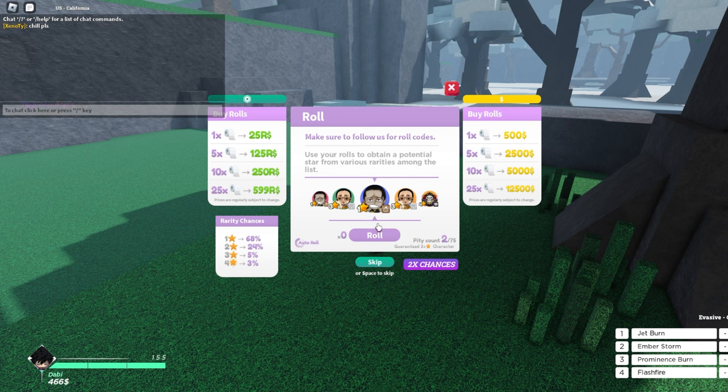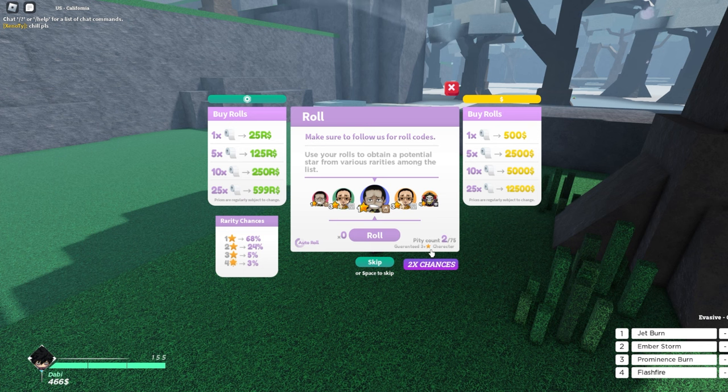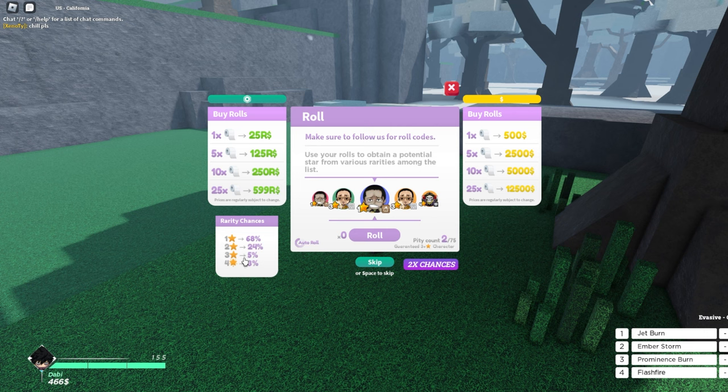When you roll, it gives you certain characters and there are rarities. I got Crocodile from that roll, which is pretty cool. There's also a pity count — once you try to roll 75 times it gives you a guaranteed three-plus star character. The rarity chances are: one star is 68%, two stars is 24%, three stars is 5%, and four stars is 3%. That tells you how strong and how rare the characters are.